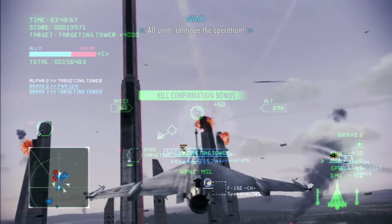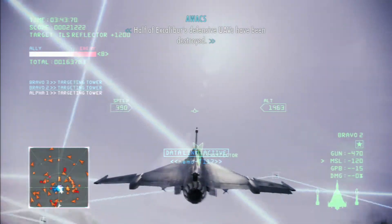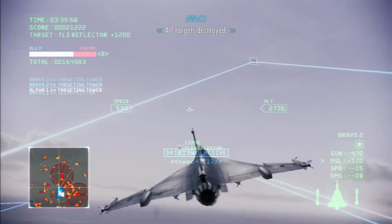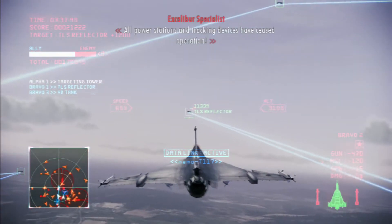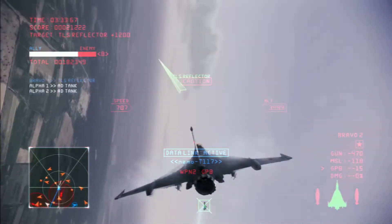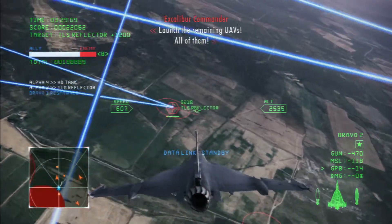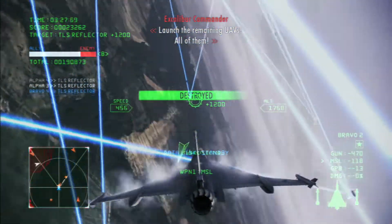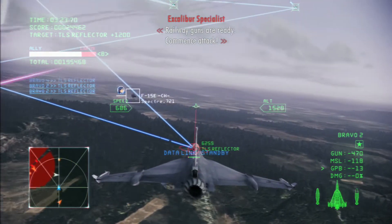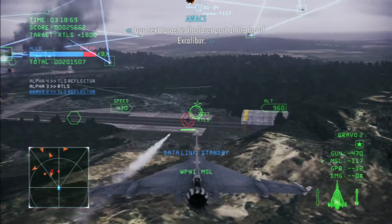Our next target is the laser port at the top of Excalibur. We need to remove all the stations and tracking devices that have ceased operation. Switch to rocket tanks out. Continue the attack. Launch to the meeting point. The gun runs are running. Commence attack. Our next target is the laser port at the top of Excalibur.